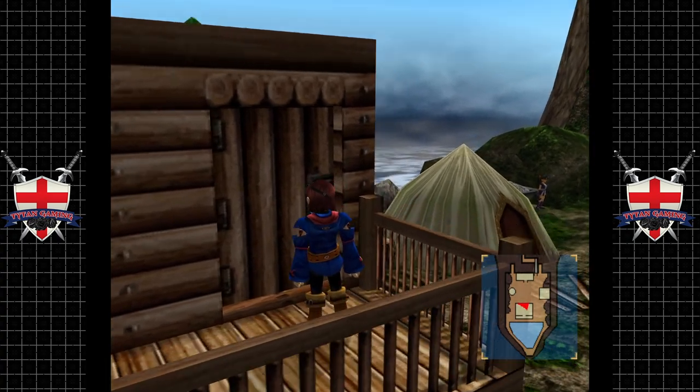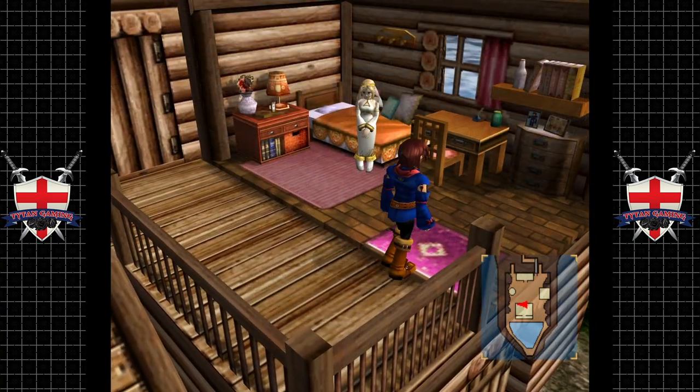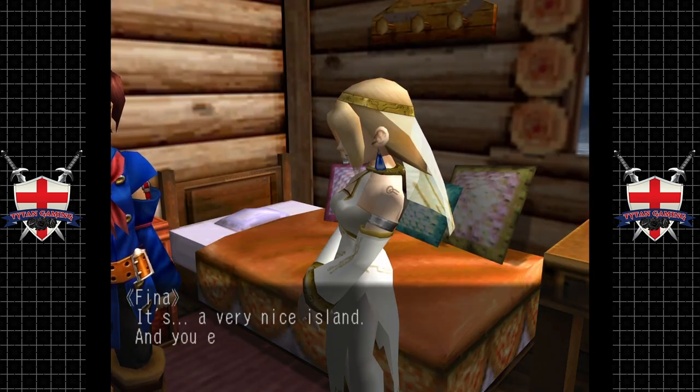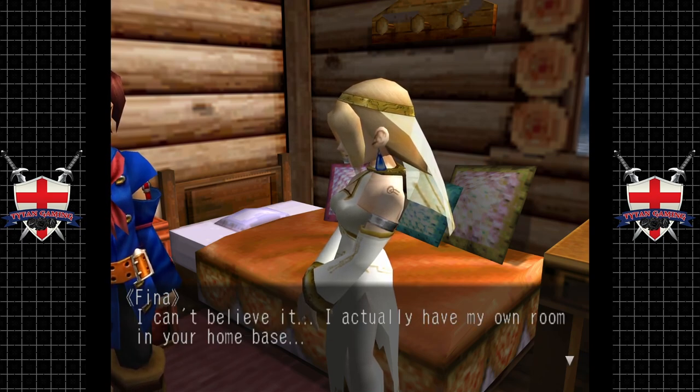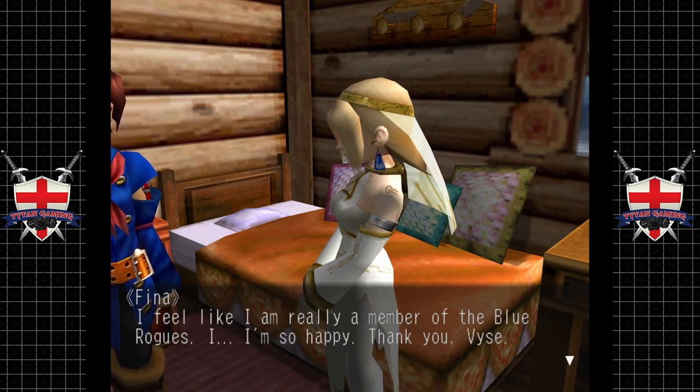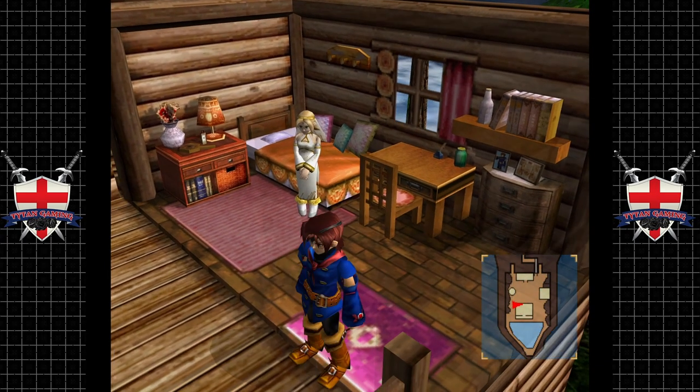This is Fina's room, and the other one's Enrique's. It's a very nice island - and you even had a room made for me too. I can't believe it - I actually have my own room in your home base. I feel like I'm really a member of the Blue Rogues. I'm so happy - thank you, Vyse.